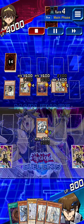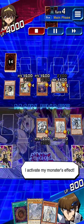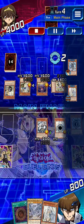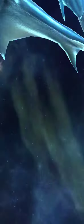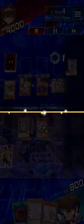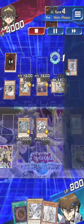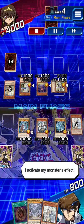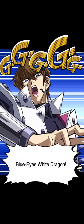Now, I activate my monster's effect. I activate my monster's effect. Join me, Blue-Eyes White Dragon. Destroy the darkness, Blue-Eyes White Dragon. I activate my monster's effect. Destroy the darkness, Blue-Eyes White Dragon.